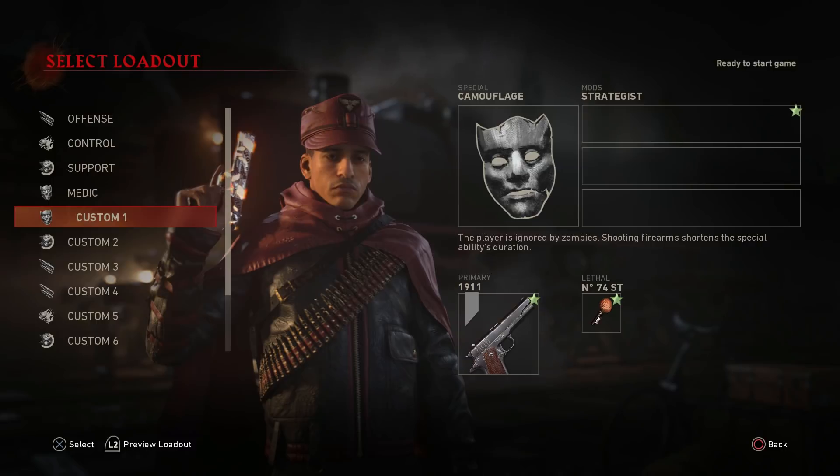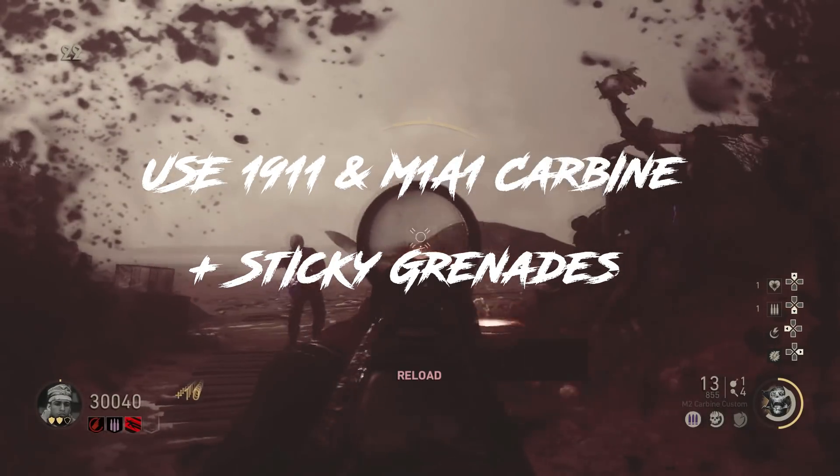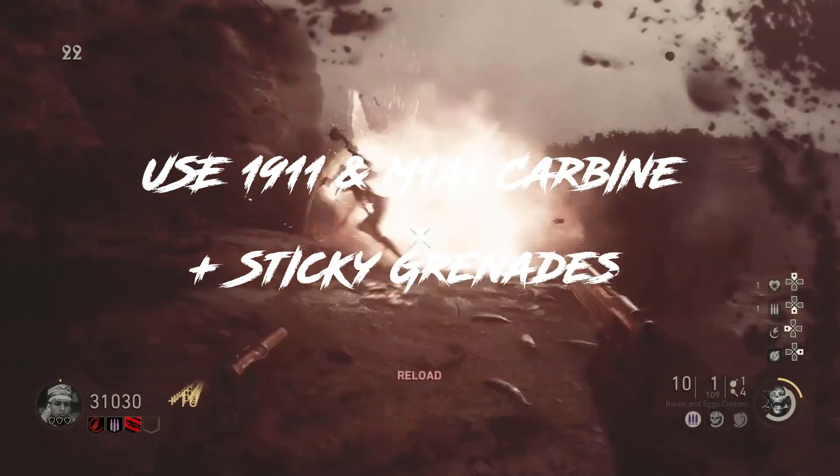Let's begin with your loadout. I use Frontline for my special ability, as well as Vicious Determination and Fully Loaded for my mods, and of course the 1911 for my starting weapon. You also absolutely need to equip sticky grenades because you will need them for the easter egg.